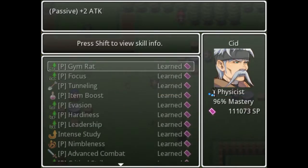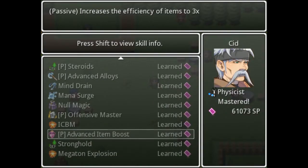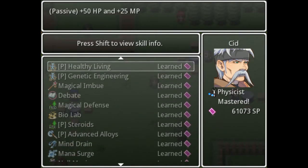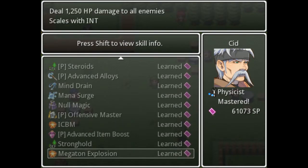For Sid, we're going to learn Megaton Explosion: 100 MP cost, 1250 base damage, and it scales off intellect, so this will do tons of damage. Compared to ICBM at 250 plus 4, it's going to do way more damage by a fair amount, so that'll be really nice. Let's go ahead and swap that in — it's already in. Okay, fair enough.